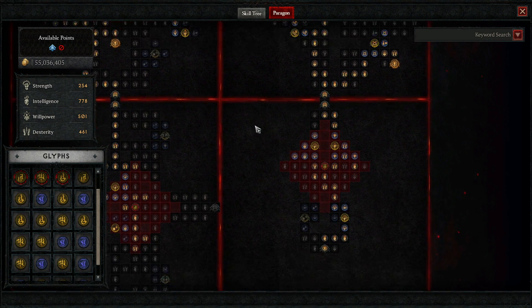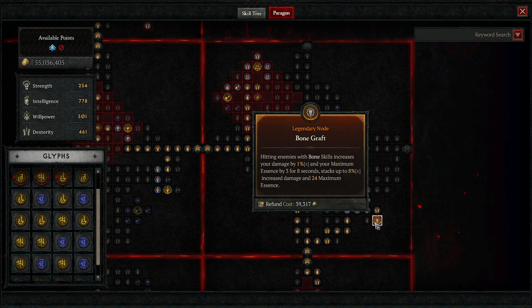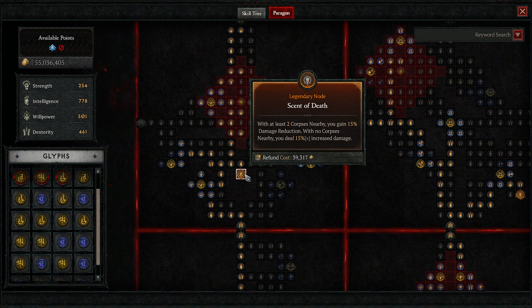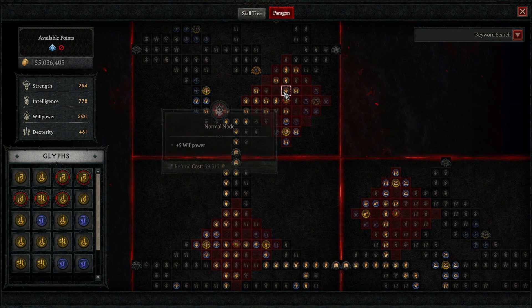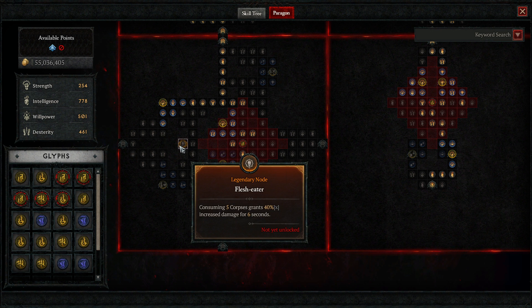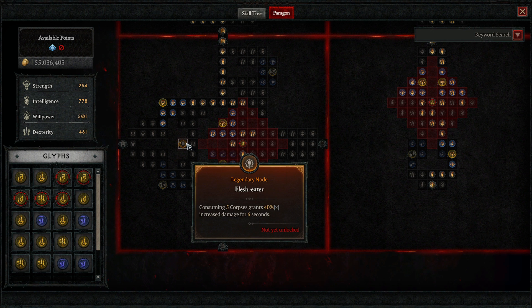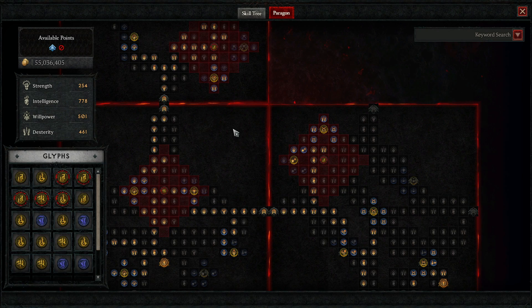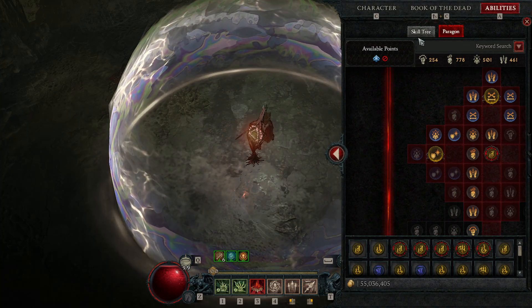Let's go over the Paragon board. The glyph is Sacrificial, then we come up to Bone Graft — same board I used in my last Necro video. Over here is Sin of Death and Viber for your big damage. Essence up top, and Bloodbath down here. Then Exploit and Flesh Eater. I changed it — I might revert it, I'm still testing. The Paragon is still a work in progress, I'm trying to squeeze more damage out of it.